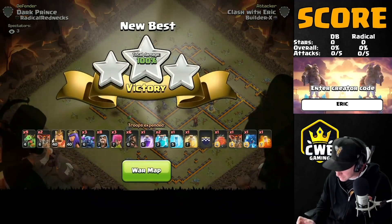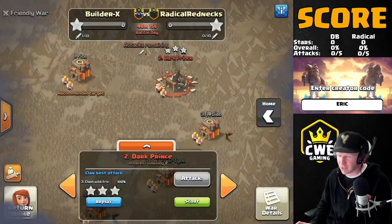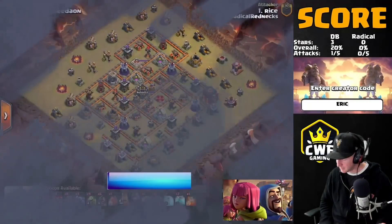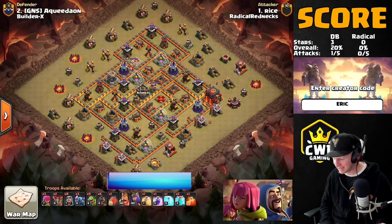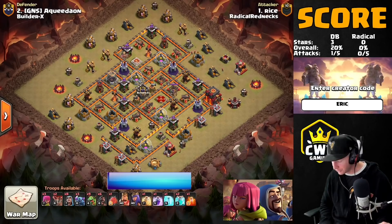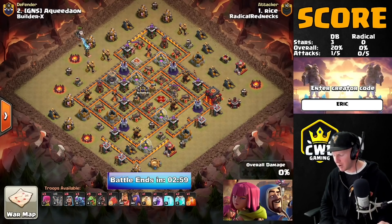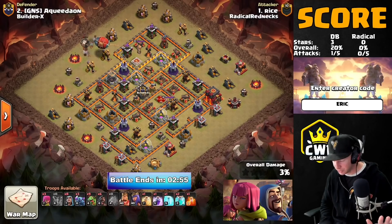Everybody is using this comp with probably either the Electron or the bowler bomb, so don't go anywhere — we have a lot of war left ahead. We started off strong with a three-star, but let's see if we can hold on defense. We have Rice from Radical Rednecks striking back against Aquedon, also using the blimp. I kind of wonder — if we hadn't shown our playbook and used the blimp on our first attack, would they have thought of this on their own?